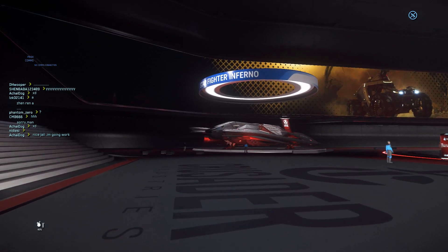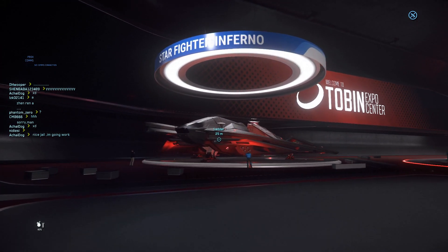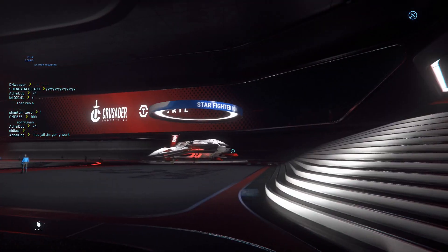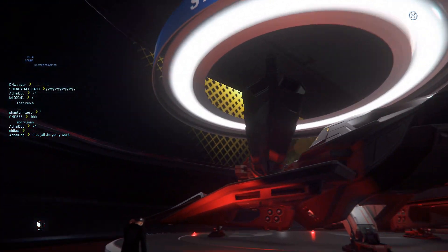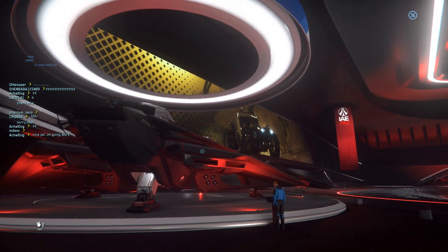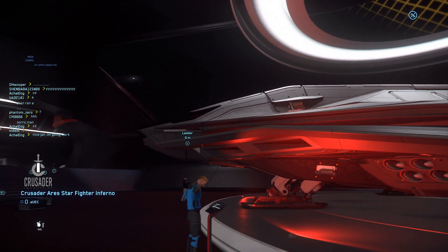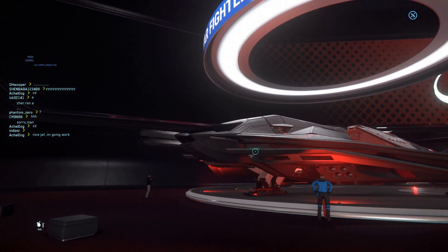Over here is the Ares Inferno — black in color. More importantly, it has a size 7 Gatling gun. I introduced this ship before. Even though both Ares variants share the same weapon size, the weapons cannot be swapped between variants.